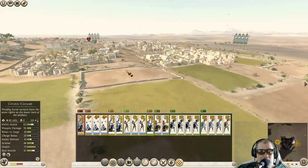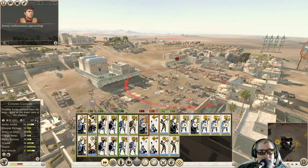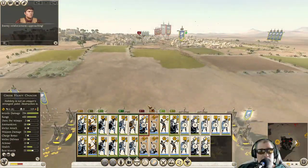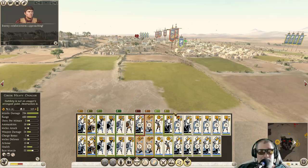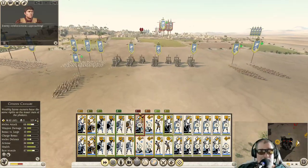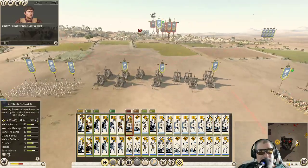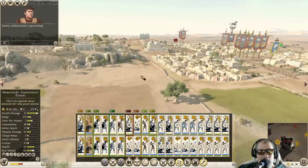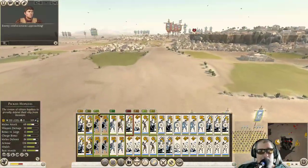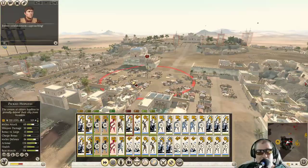First thing we want to do is just get them going. Let's see where the enemy reinforcements are. Let's go to our Onager guys — we're going to move them up. That means we're also going to move the citizens' cavalry up to right there. Where are these horsies? Let's just go right for there. Got our other cavalry unit here — let's get them moving in the direction towards the square.